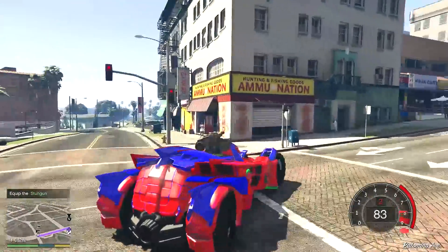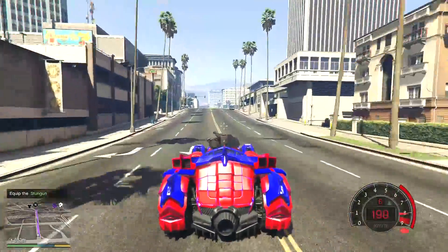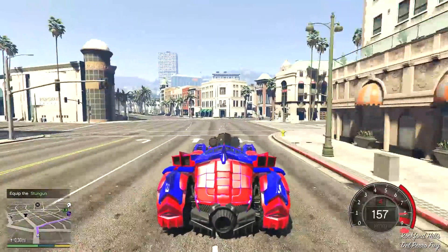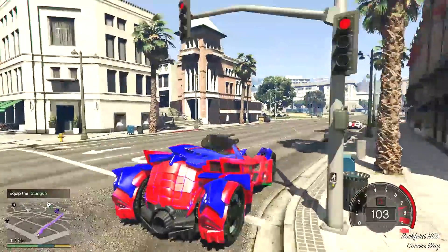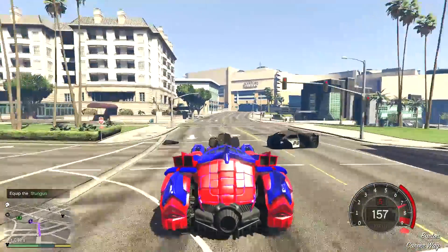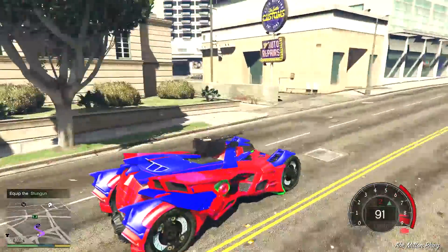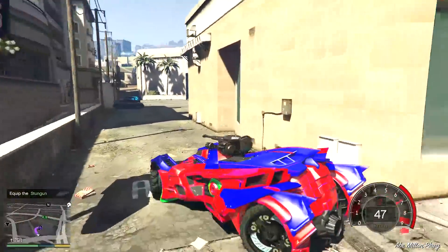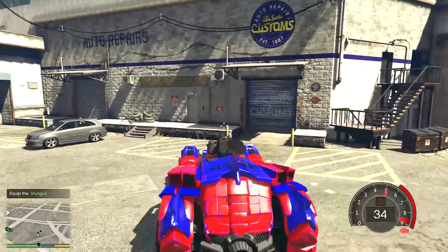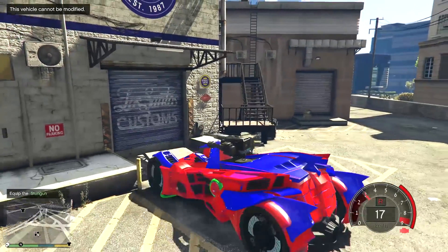I think it's having some tracking system, that's why cops are following me even though I don't have a wanted star. Anyway, let's see how it goes. Alright guys, I think we are actually nearing to the Los Santos Customs area. I hope this car actually gets in - I don't know, it's actually a rare car. The customs should be here somewhere. So let me just go check. This vehicle cannot be modified - okay, fine.